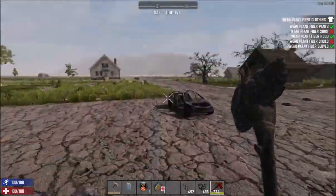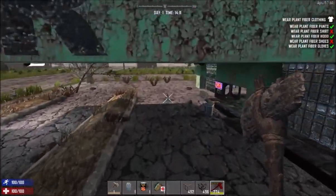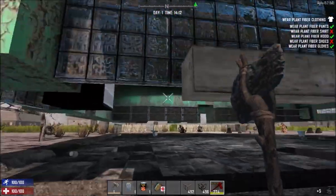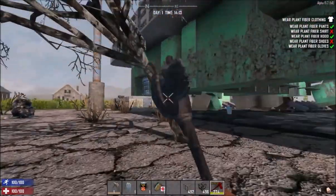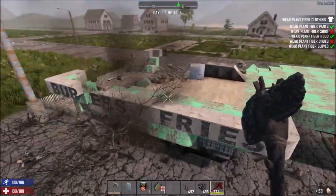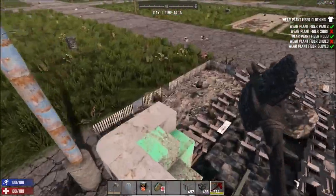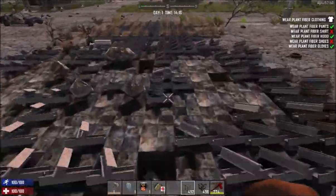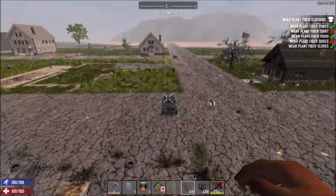Gravel sounds nice actually. What I find completely stupid is the fact that if you destroy a car with a gun — not the admin tool — it actually explodes. That one is still standing though. Look at all that iron. Now I just have to make sure that I stay straight and then place the corner block.